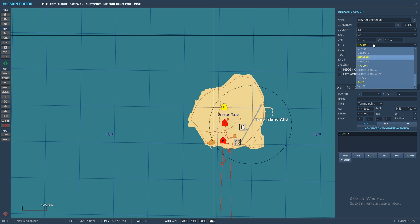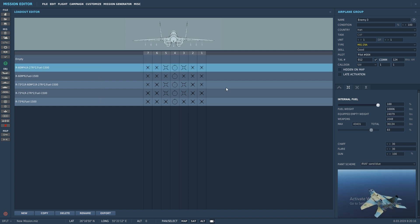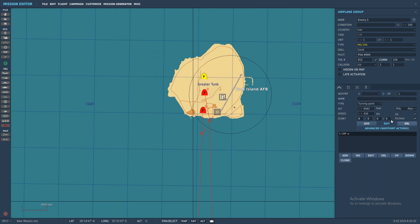We'll do one more for this exercise — pop in a MiG-29A, name it 'Enemy Three,' change skill to 'Good.' I like the sand/blue color scheme. Give it a versatile loadout, add a waypoint, and set it to late activation.